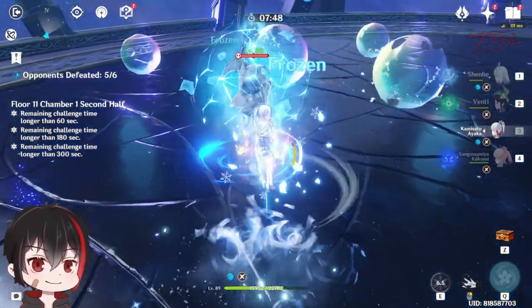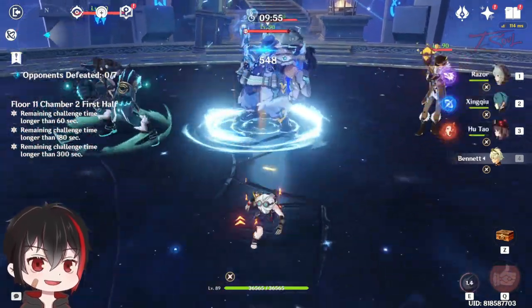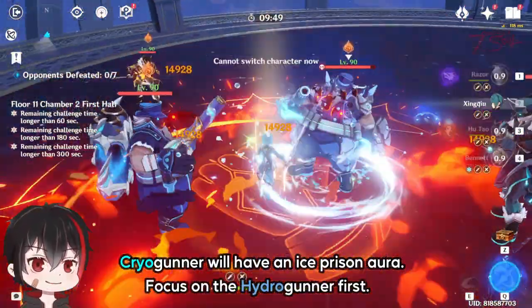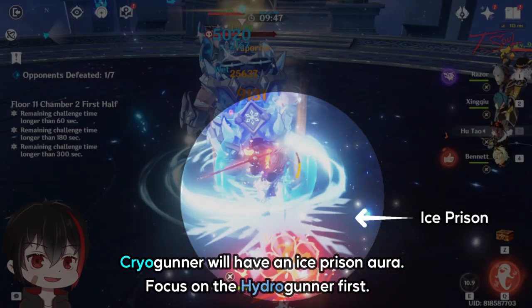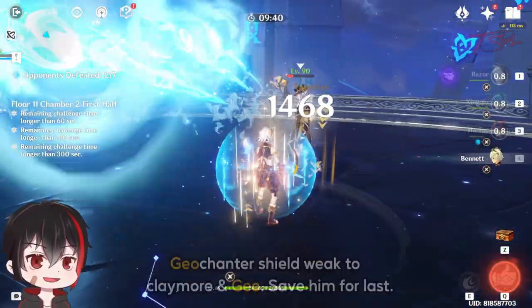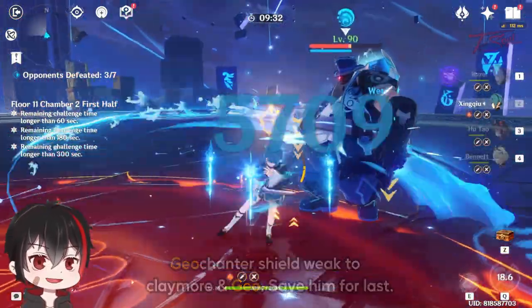Chamber 2 first half has two waves. The first group are the usual Fatui. The Cryo Gunner will have an Ice Prison aura, but you should focus on the Hydro Gunner first since they can heal the others. The Enamel Boxer will run to you, so ignore that. If you focus on the ground, you'll see if the Ice Prison is about to spawn beneath you, so dash when you see that little indicator. If the Geo Chanter puts up a shield, use Claymore or Geo attacks to quickly destroy it — it's fine if you have neither since the shield is fairly weak anyway. Save this unit for last.